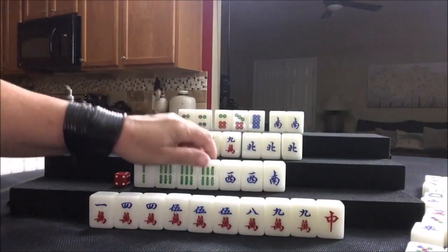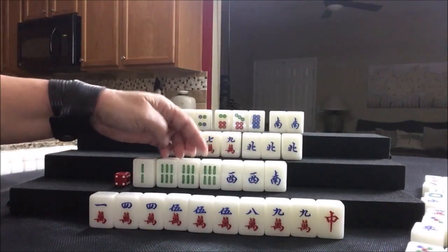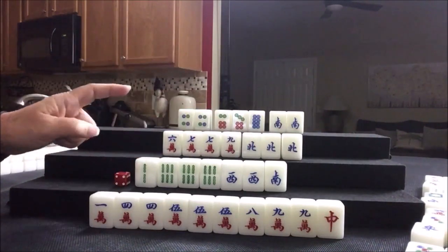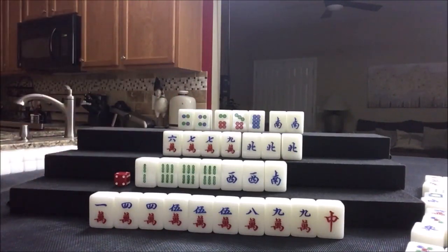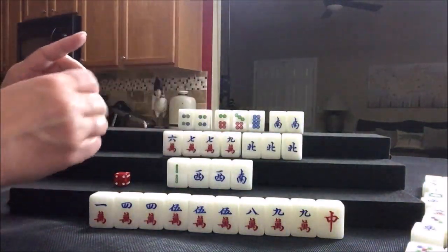Now we could kong. Some games there's no benefit to konging — yes, you get a replacement tile, but they could also decline that and draw a tile. You could win on a replacement tile, but they're one away still. Also, you give away information about your hand — they already have two chows out. Let's go ahead and kong; everybody knows we're in bams. Some groups have an automatic payout for a kong, like a quarter. So we're going to get a replacement tile. We got a flower and a nine crack — we'll discard the nine crack.